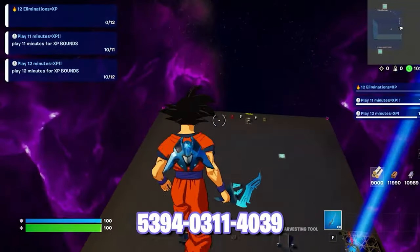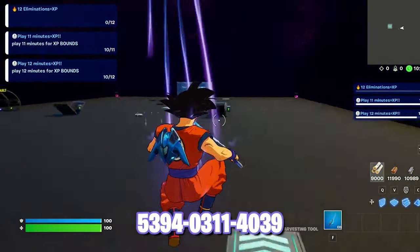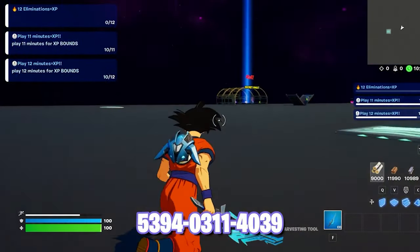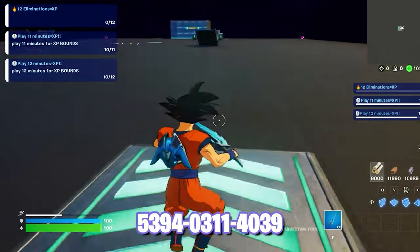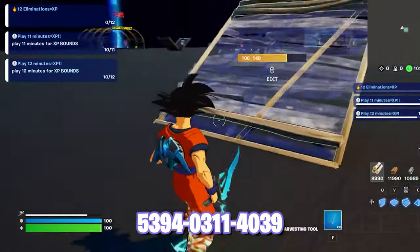You want to use this map code and once it loads, make your way down here. We want to go to this speed pad on the right over here, and one tile away from it you want to start building just like that.